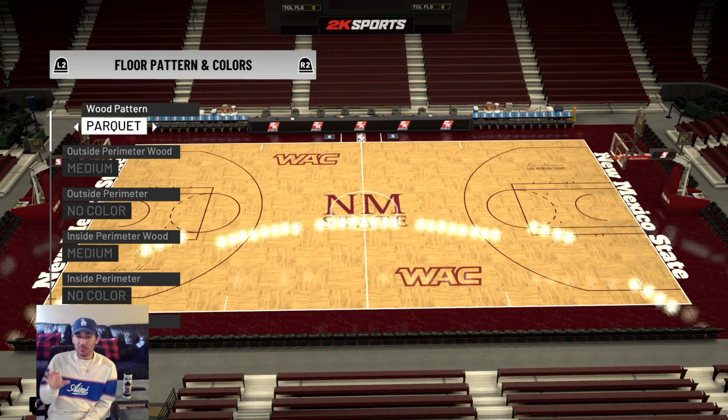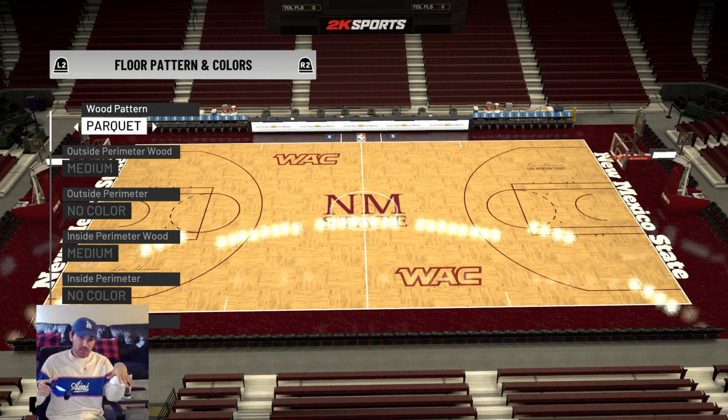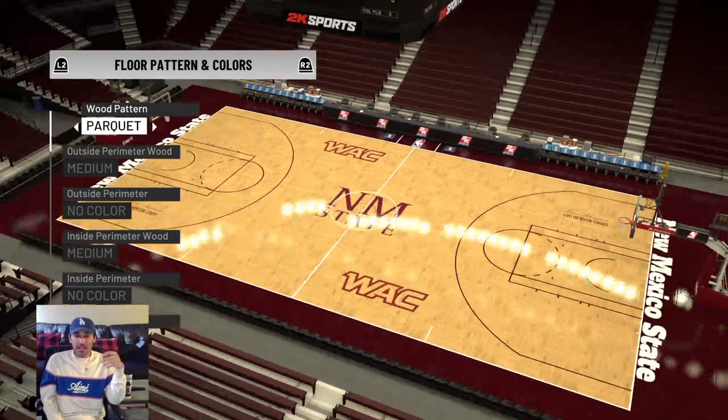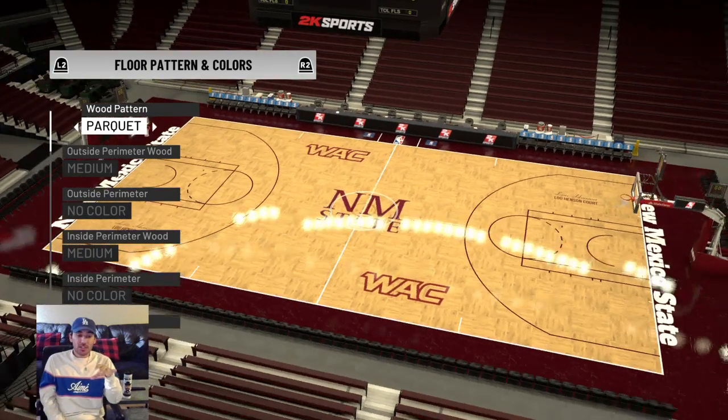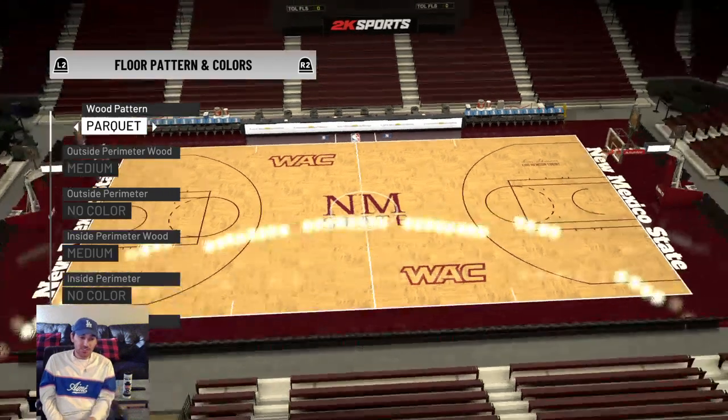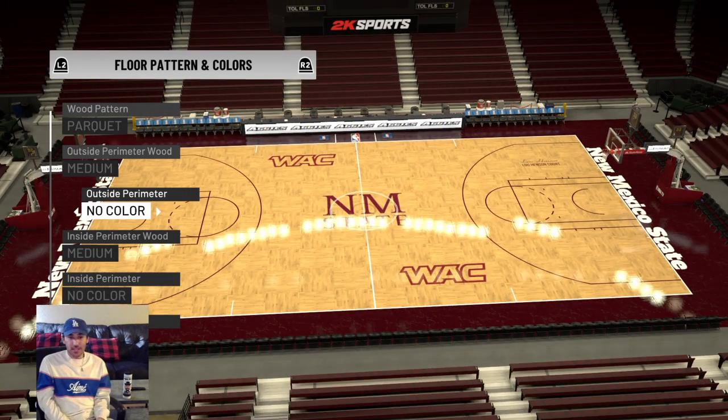The paint inside the lane is supposed to be a darker color, but you can't do that either, so I made it one solid color. The stands also have to be one solid color. At the Pan American Center it's mostly crimson with some yellow, but in 2K the seat color determines the shirt color the fans wear, so I made it crimson since nobody really wears yellow at New Mexico State games.